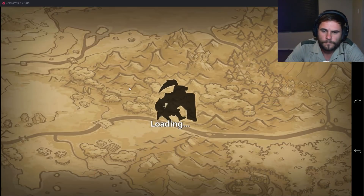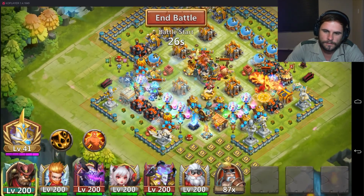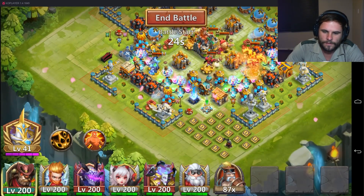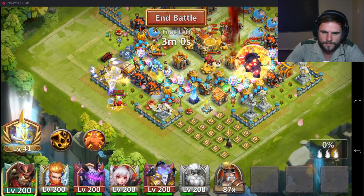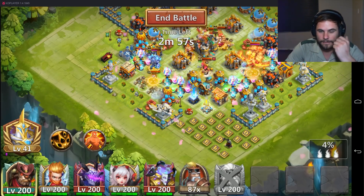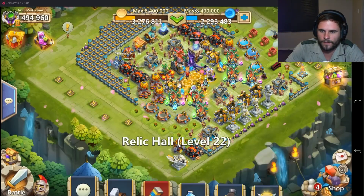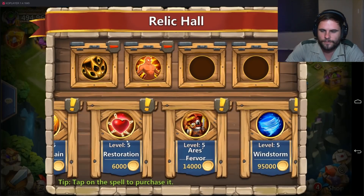I want to buff Santa Boom a bit later on obviously, and see what he can do. I don't know if Santa Boom is prone to stun — he's prone to dying, that's a fact. Boom, dead. Okay, where's my magic? I really want to see what the Santa Boom can do.